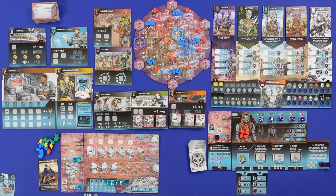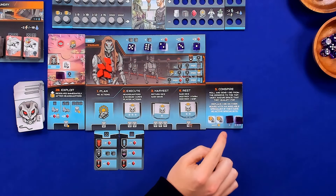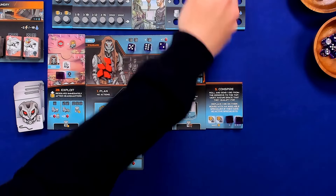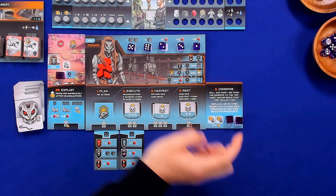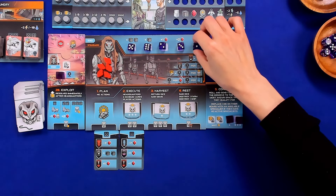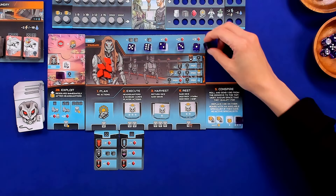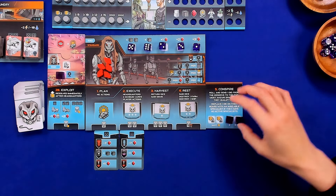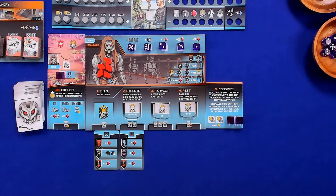The bot also has goals they need to complete — if they complete those they'll send out workers onto the conspire spot. By the way, these are prototype dice, so the published dice will look similar but without the bits — the final product should look even better.